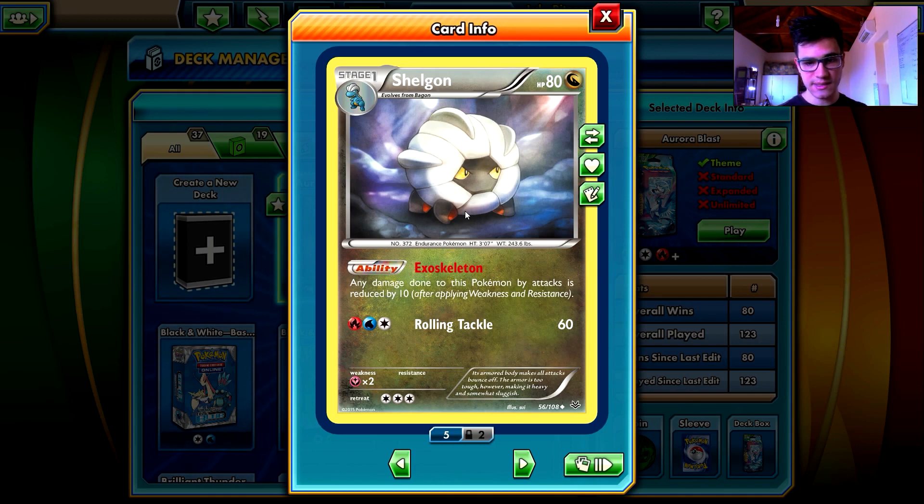It evolves to Shelgon, which is awesome - 80 HP, and the Exoskeleton ability, which is a 100% Greek word by the way. Any damage done to this Pokemon by attacks is reduced by 10, which is very good. There is a Pangoro in the game that cannot knock you out, unfortunately for Pangoro. And with three energy, 60 damage - which is awesome for a stage one Pokemon.